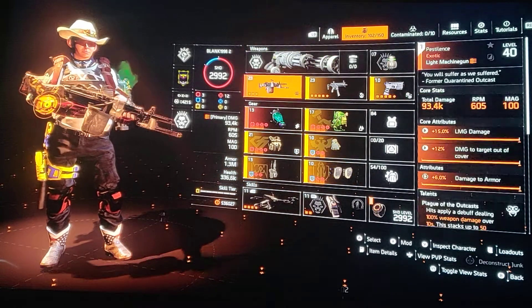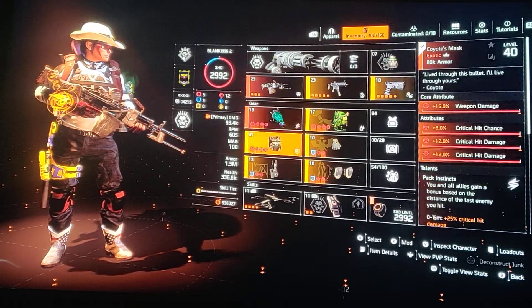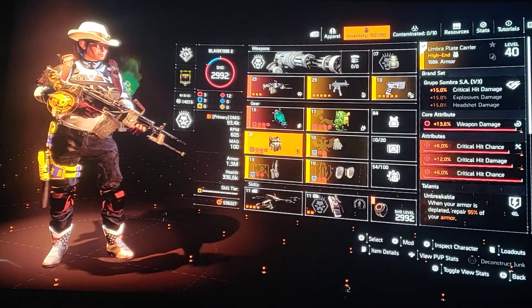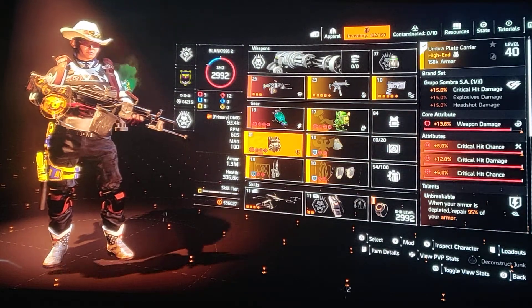I don't really use LMG builds a lot, but I thought I'd put it up here for people that like to use them. Same best-in-slot: Contractors, Fox, Prez, Kite, Mask — and then your crit chance from your Suska is essential, and obviously your crit damage.